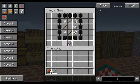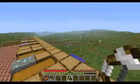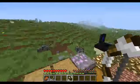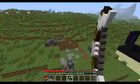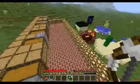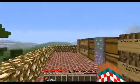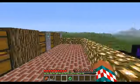Next we have the Swift Bow — three sticks, three string, and two feathers. This is pretty much the old version of the bow where you could fire continuously, except it's weaker and less overpowered so it does go slower. It is weaker, but it's automatic, which can be good against many mobs, especially if you have a lot of arrows.